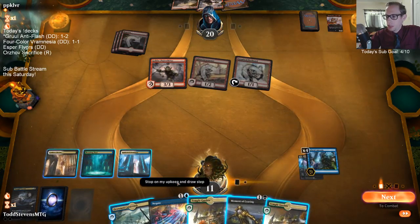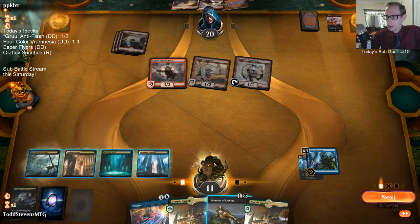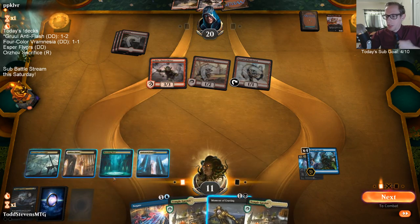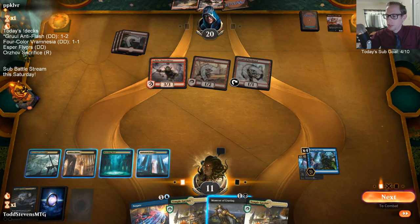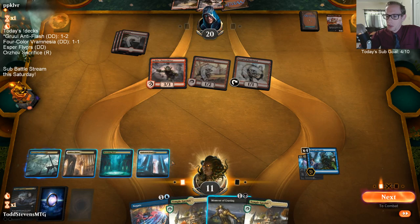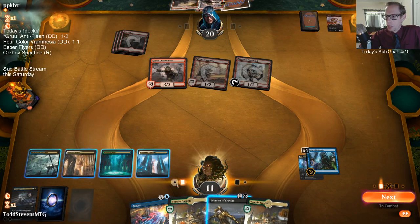I wasn't really confident in that hand winning so I wanted to try again with a new hand. I was definitely hoping to hit a Vraska — to kill this and everything. That's what I wanted: turn four play Vraska, kill our Amnesia, gain a life, put Kaya's Wrath back into our hand, and then be able to play Kaya's Wrath on turn five.